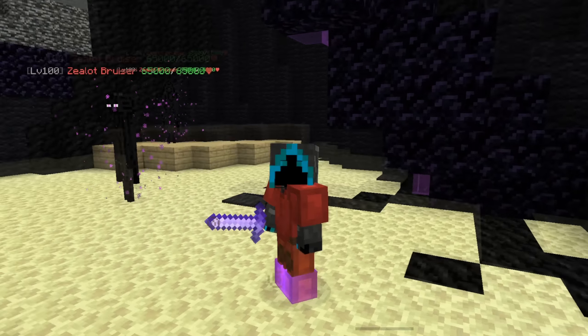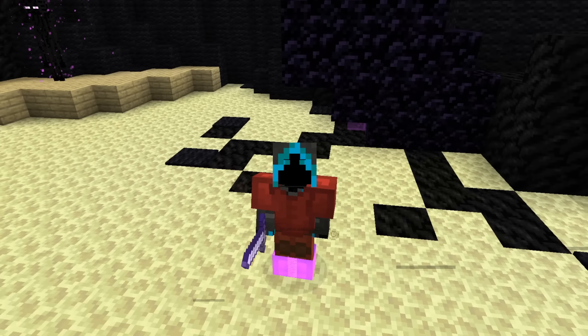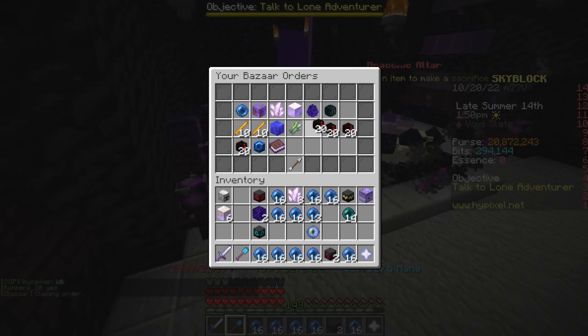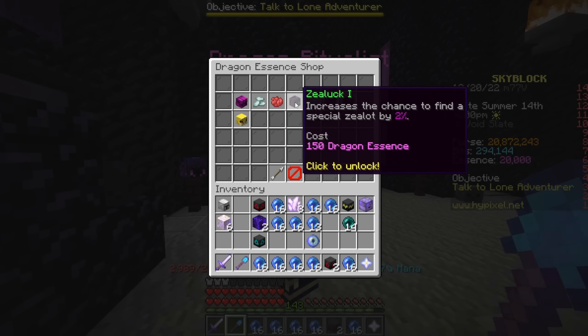We're going to be able to sell these for 2.56 million, meaning we could be making 5.2 million an hour. But now it's time for the upgrades — these are going to require us to get dragon essence, which I purchased before. There we go, we have 20,000 dragon essence.